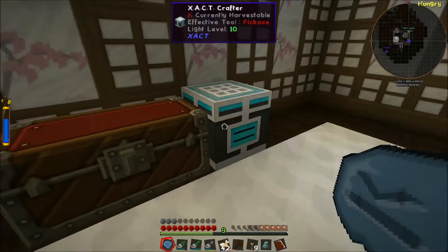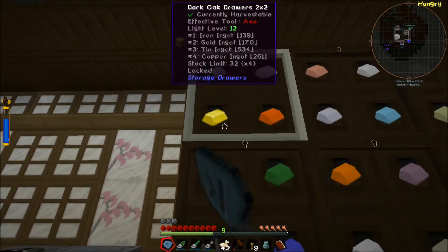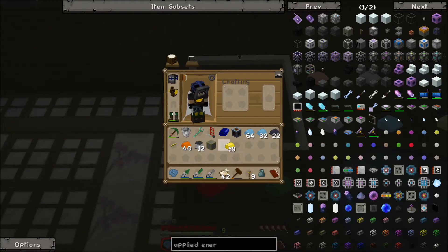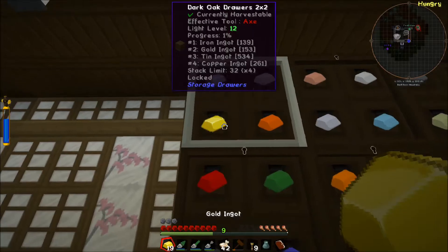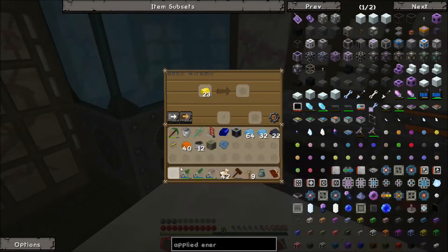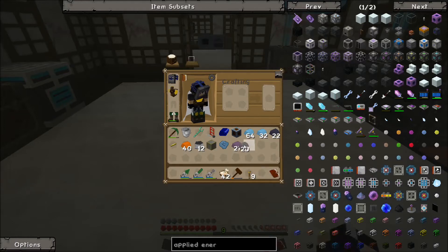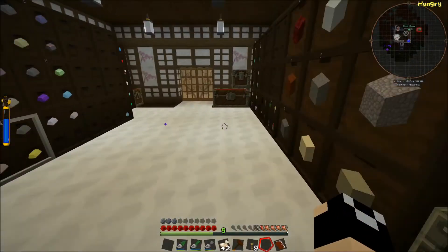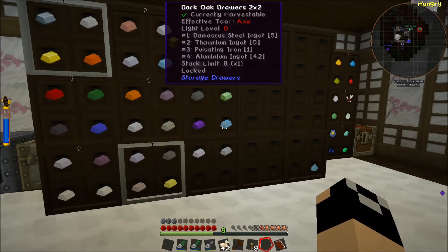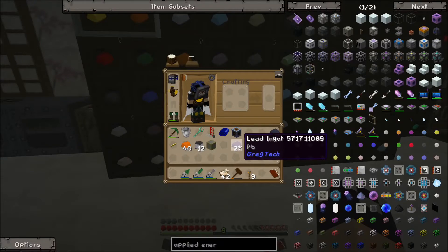Let's get a bit of this stuff made and get that running through. Our material bag got some steel and some lead, which I'll take. I have noticed we don't get a ton of materials through our bags — we haven't got a whole bunch of aluminum and have had to make that by hand. We're actually up to a decent amount of steel again. We haven't gotten a whole lot of the actual materials we use a lot of — it's mainly been a lot of the LV type stuff.